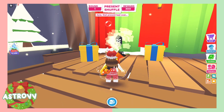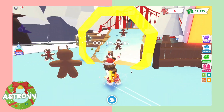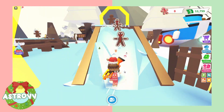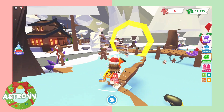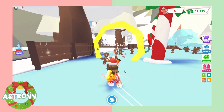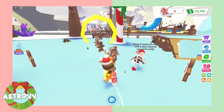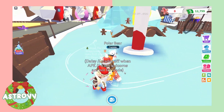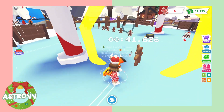The next minigame is the classic of all the Adopt Me holiday updates — the ice skating minigame. This is so much fun. To get every single gingerbread, I recommend talking to Speedy the Penguin, who will have you go in a specific route. Even if you've done the race before, go into that specific route and talk to him before you collect, so you know you got every single gingerbread and can get the most possible.